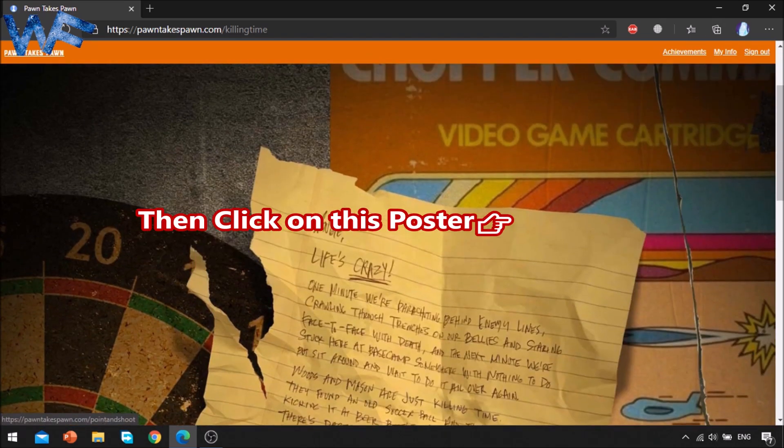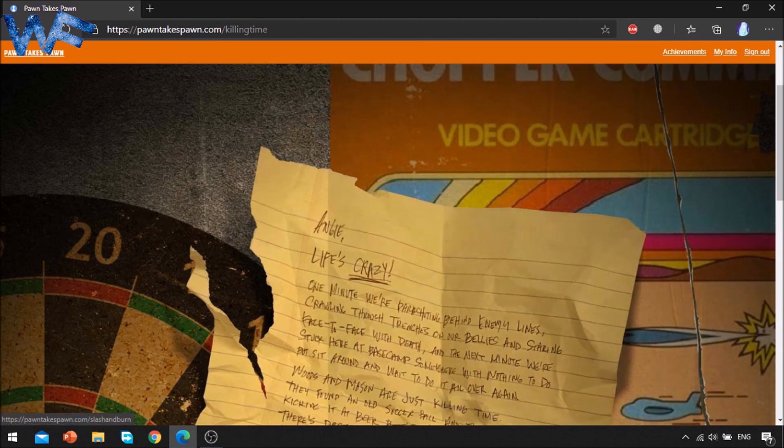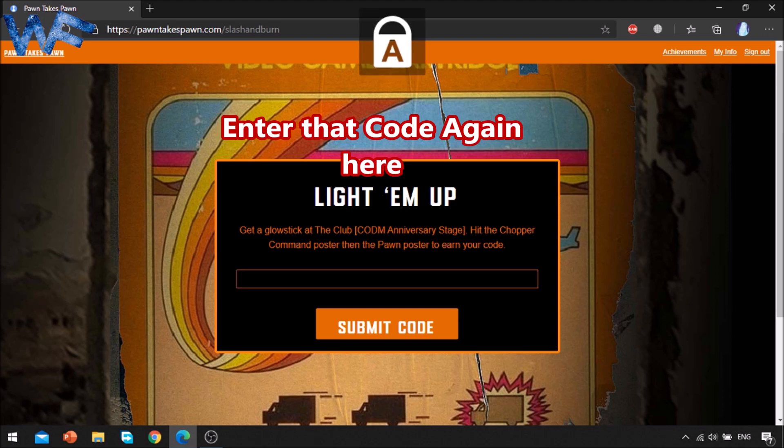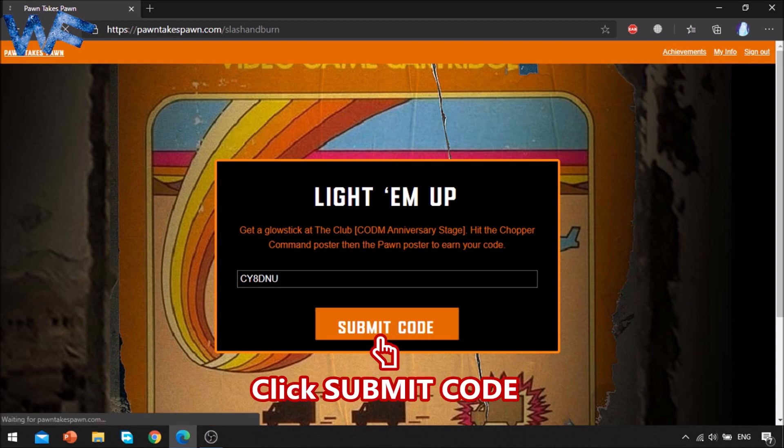Then click on the poster. After clicking on the poster, you will come to this page. Then enter the same code here that you got from the club. After entering the code, click on Submit Code.